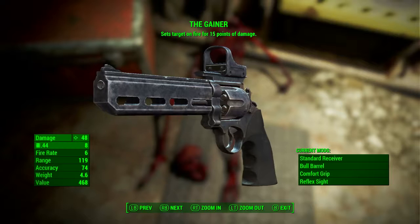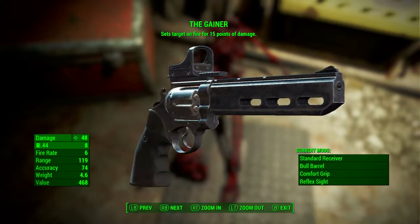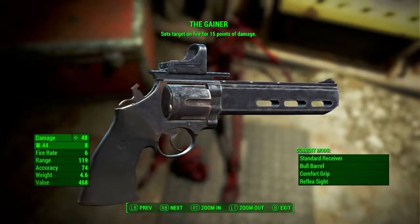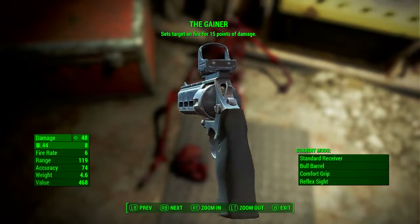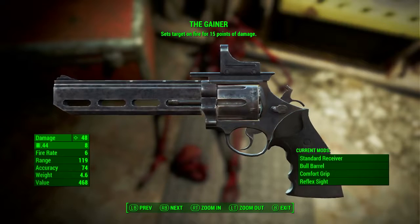Now that we have it, let's check this baby out. Down in the bottom left we can see that The Gainer has a base ballistic damage of 48, it uses .44 Magnum rounds, it has a fire rate of 6, its range is 119, its accuracy is 74, its weight is 4.6 pounds, and its value is 468.